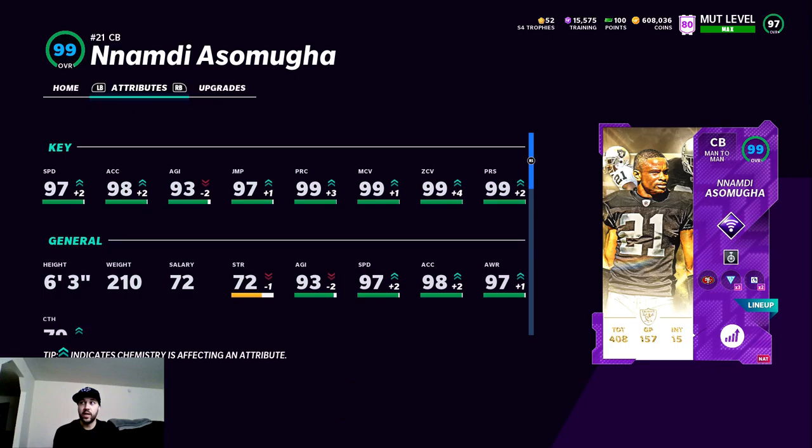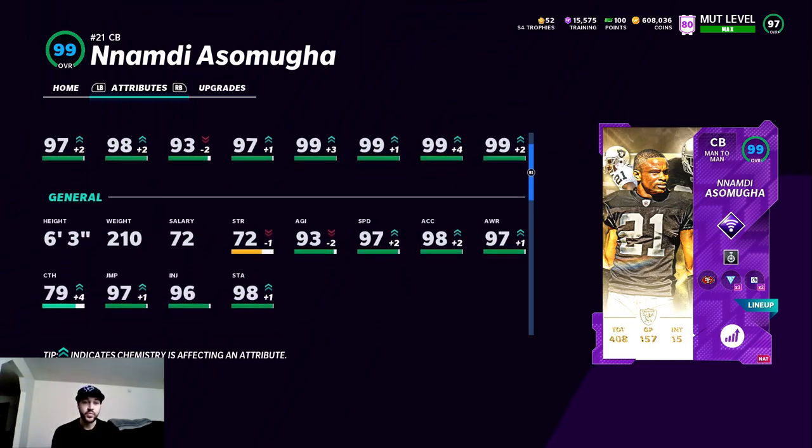Alright boys, we also have 99 overall Ndamukong Asamoah. This card is crazy. I don't think he was that good in real life — he was great when he played for the Raiders, but when he went to the Eagles, different scheme, I feel like he didn't fit as well. His stats: 97 speed, 98 acceleration, 93 agility, 97 jumping, 99 play recognition, 99 man, 99 zone, 99 press. This card should be pretty good — 6'3", 210.